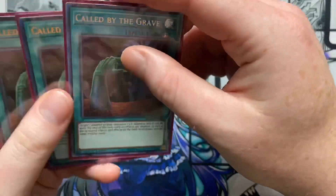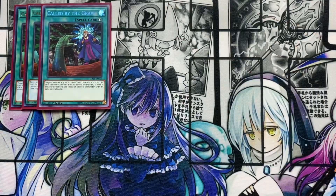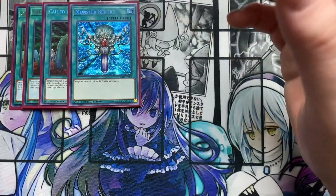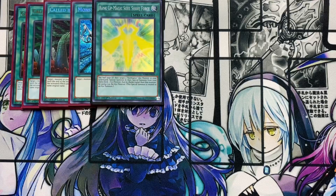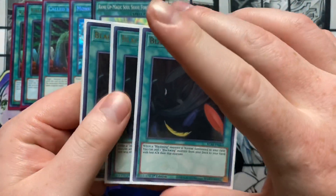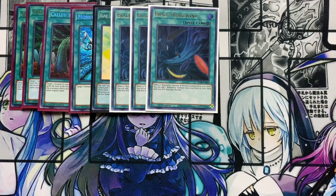To kick off the spells, I'm playing three Called by the Grave because you search quite a bit in this deck — basically in every deck these days — and having Called by the Grave to stop hand traps is really important. I'm also running Monster Reborn because it's just an absolutely fantastic card, Rank-Up-Magic Soul Shave Force because we run Rank 4 Force Strix in this deck and being able to use that to go into Infinity is really helpful, and triple Black Whirlwind. I was really excited this card got an ultra reprint in Battles of Legend: Armageddon — it looks really good and is cheaper now.